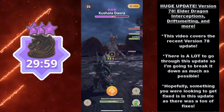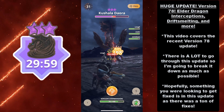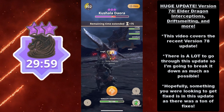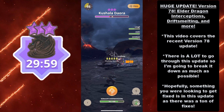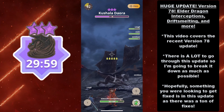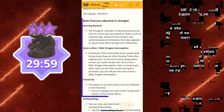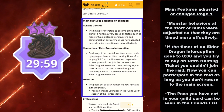Hey guys, King of Charmander's here and today I bring to you a video on a huge update to version 78: Elder Dragon Interceptions, Drift Smelting and more improvements. This video covers the recent version 78 update. There's a lot to go through so I'm gonna break it down as much as possible. Hopefully something you were looking to get fixed is in this update as there was a ton of fixes. Let's jump right into it — here are the main features adjusted or changed, Page 1.